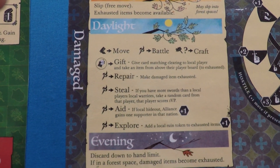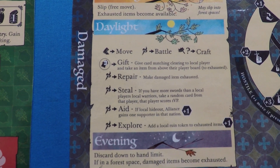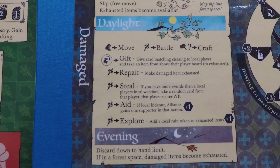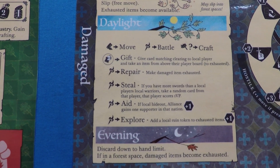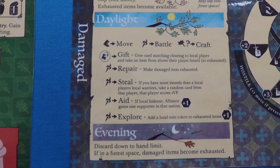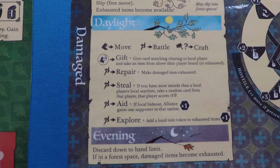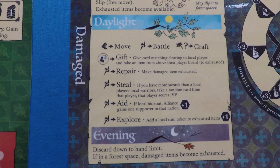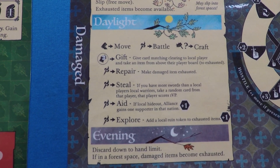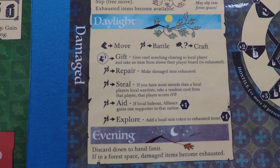In Daylight the Vagabond has move, battle, and craft. To move, exhaust a boot token — move it from available to exhausted — then move. For battle, exhaust a torch. The Vagabond has no army or warriors so battle works a little differently, which we'll cover later. For crafting, instead of buildings you exhaust hammer tokens — moving them to exhausted — to gain one crafting symbol based on the clearing you're in. This prevents crafting items requiring multiple faction symbols but lets you craft lots of things with enough hammers.